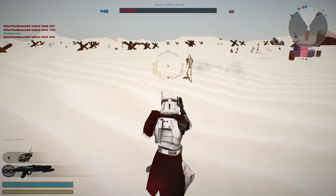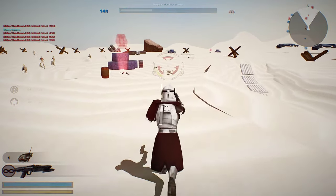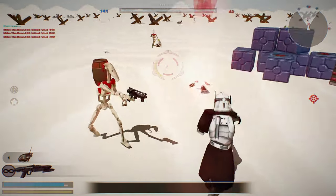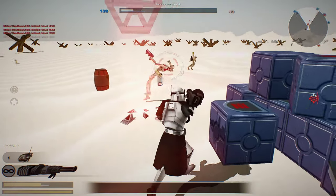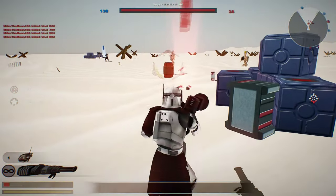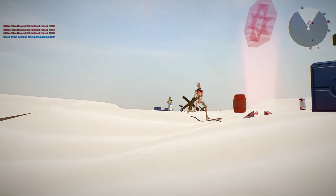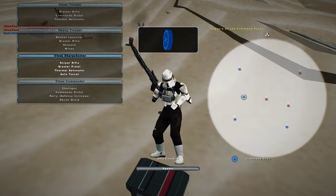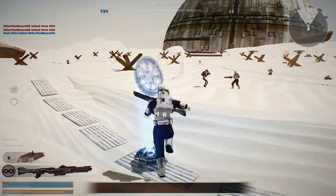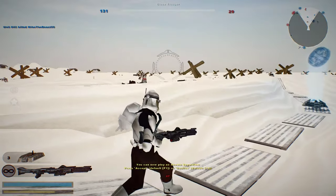Too bad you don't have any grenades — would have come in handy. Now that we're up close and personal... they took that other command post over there. Come on, really. Annoying as hell. Oh, you have a blaster rifle? Sweet. I did not mean to fall into the trenches of the Somme.